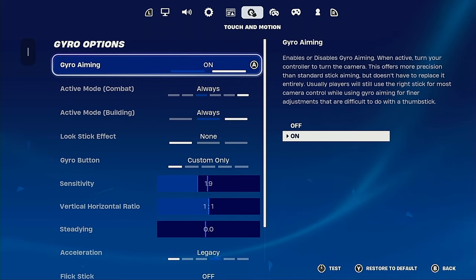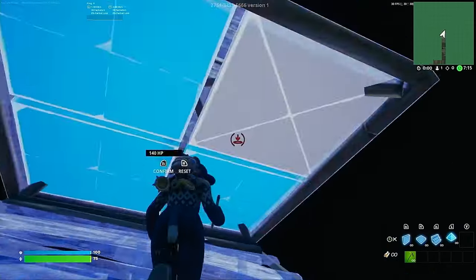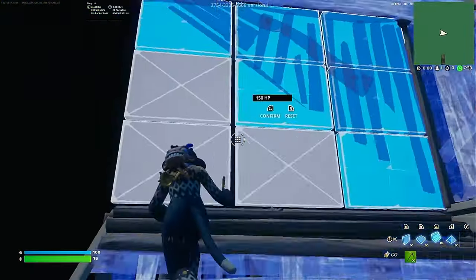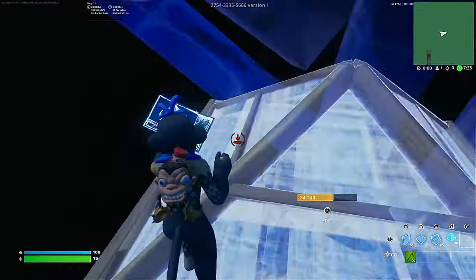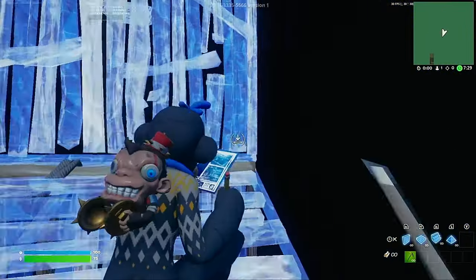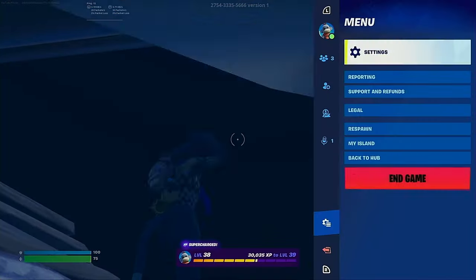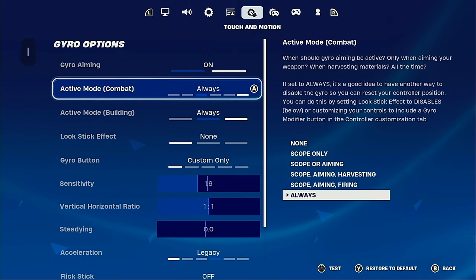Gyro aiming — touch and motion gyro aiming is what I use. I move my controller around so I can move like a keyboard and mouse player. It's really convenient because you have more freedom in your movements. I think everyone should at least try this once — no harm in trying. The only downside is your aiming can be a little bit worse, but your building and editing will be really good.